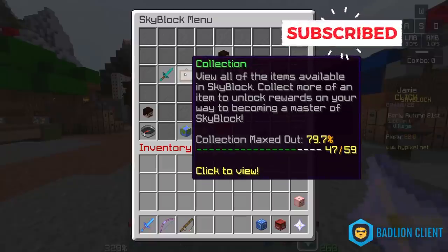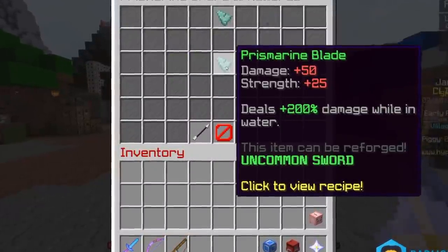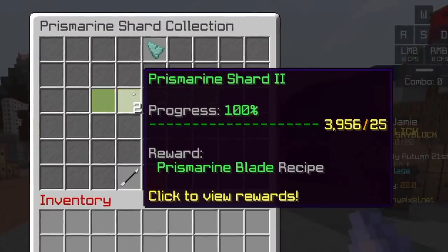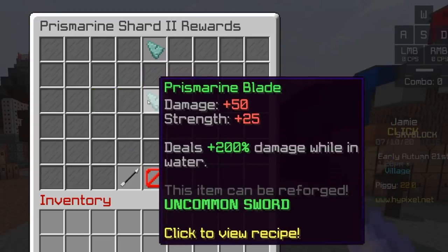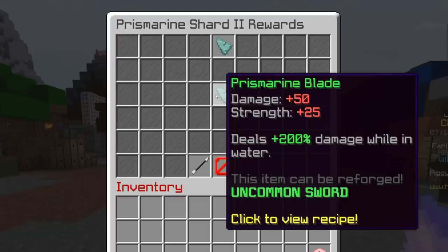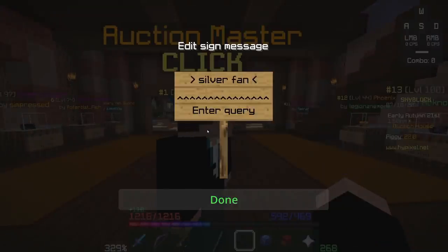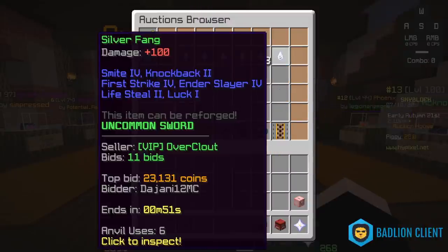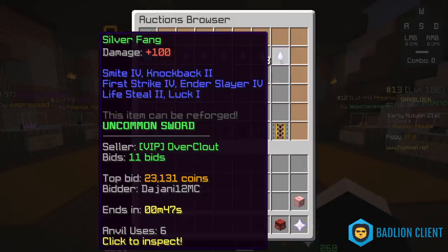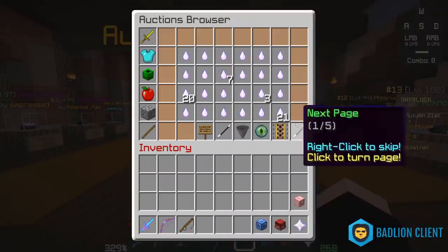So first of all, we're going to talk about swords, the first being the Prismarine Blade. I'm pretty sure most of you don't need me to tell you that a fishing-based sword is probably not going to be that good. It's crafted with a stack of Prismarine shards, unlocked after 25 Prismarine. Pretty early game — plus 50 damage, plus 25 strength, deals 200% damage while in the water. But there's not really much of a point. You could go fishing for 30 minutes and get one of these, or you can farm for 5 minutes, head over to the Auction House, search up the Silver Fang, and buy one for like 20,000 coins.